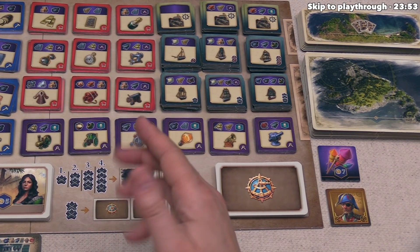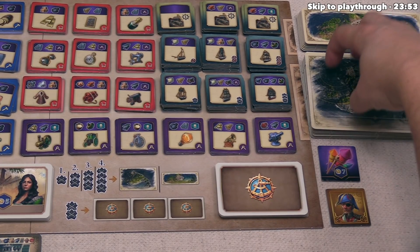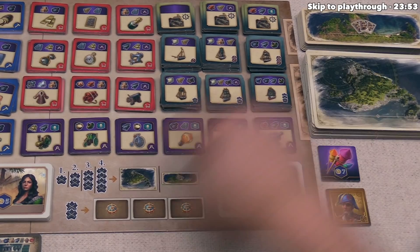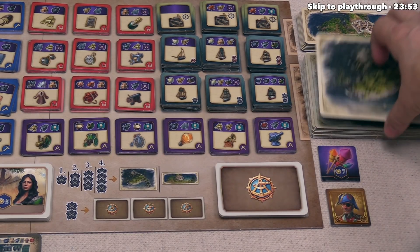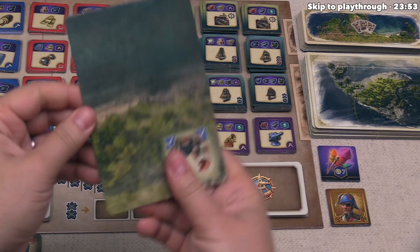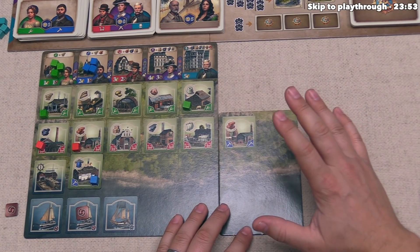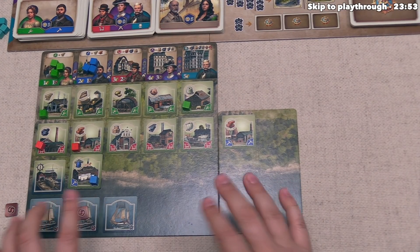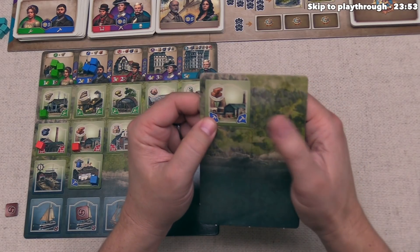If this is your first old world tile, it costs one explorer token. You spend that token, set it aside, then randomly take the top tile, flip it over, and add it to your area. Each old world tile increases your land area by four and water area by two for ships. Every old world tile also comes with a random benefit — for example, one might include a brick factory that uses blue workers.